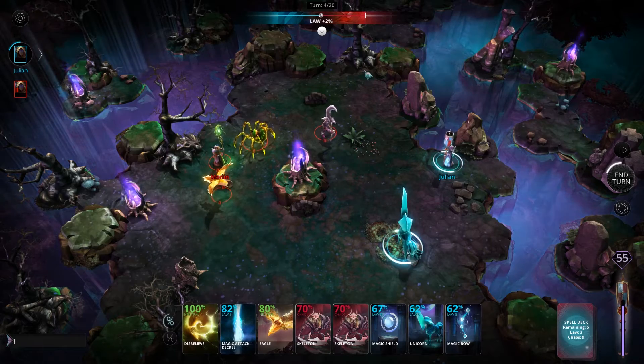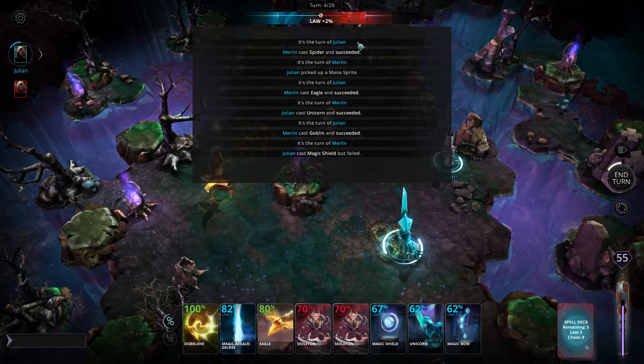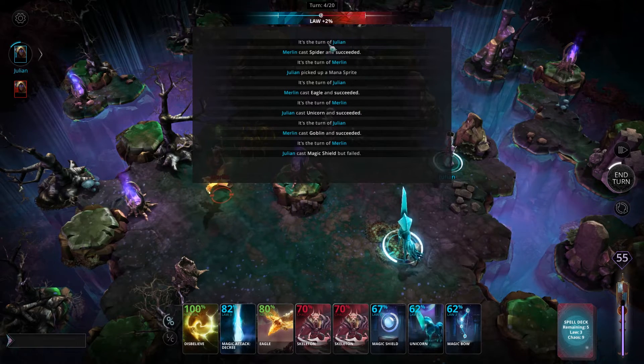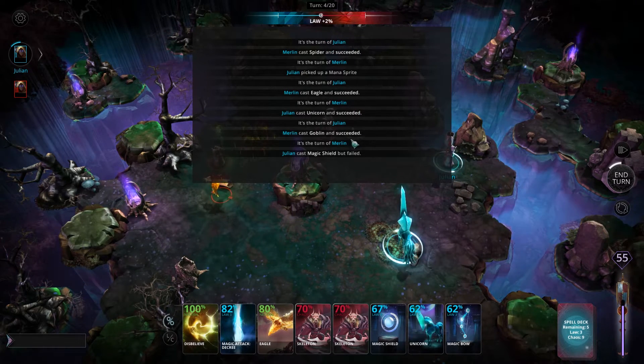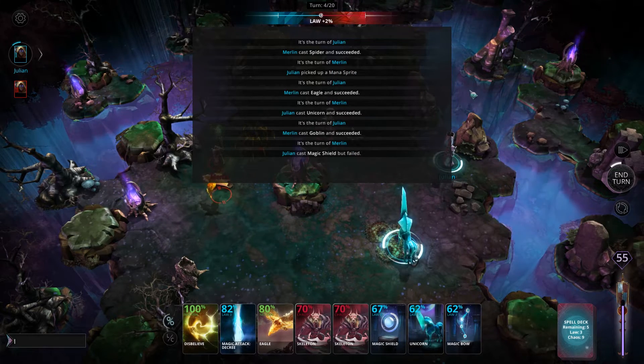Below the cosmic balance bar is the battle log. If you press this button here, it will give you a list of all of the actions that have been taken, anyone that has moved, any spell that has been cast and any successful kills.